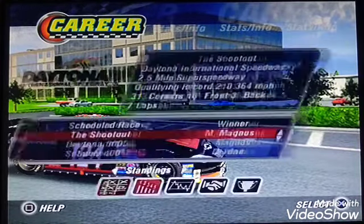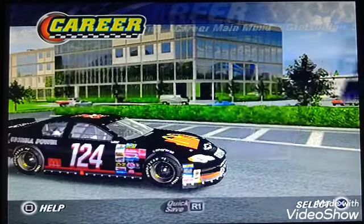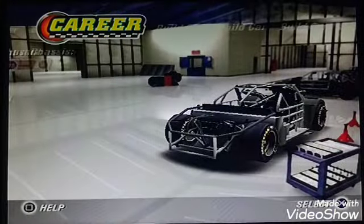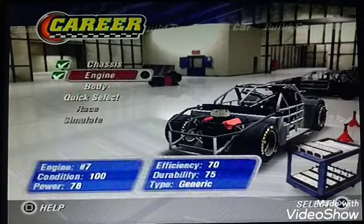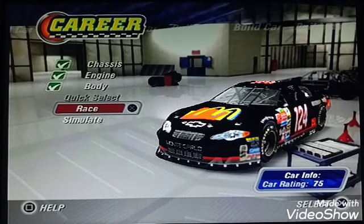I'll probably use the weaker chassis for that one. Points-wise, we're leading by a country mile - we're up by almost 800 points. Without further ado, let's jump into Talladega. We're gonna use the weakest chassis we have. Engines, we gotta go with the best one, and body we'll go with this one. We got a car at 75, not bad.